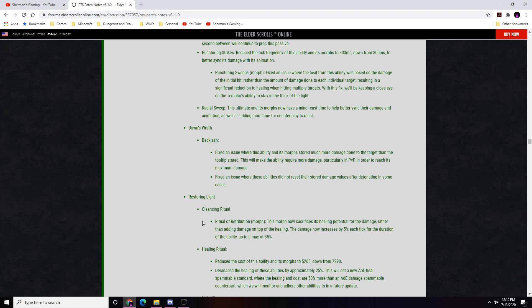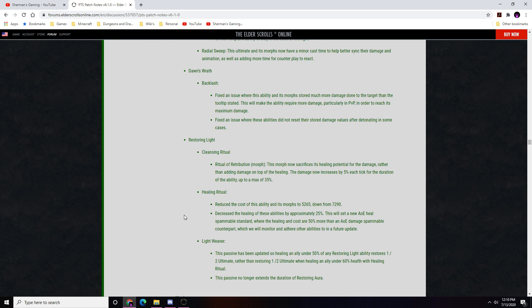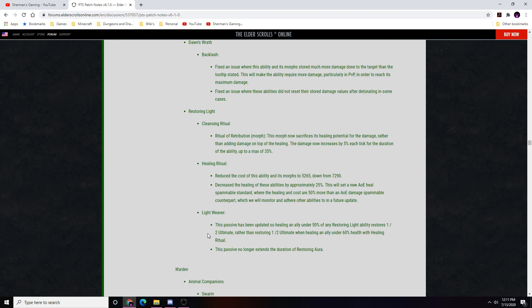Healing Ritual: cost reduced to 5265 down from 7290; healing decreased by approximately 25%, setting a new AOE heal spammable standard where healing and cost are 50% more than the AOE damage spammable counterpart. Lightweaver ultimate updated: healing an ally under 50% health with any restoring ability now restores 1–2 ultimate, down from 60%, and now applies to any healing ability rather than only Healing Ritual. The passive no longer extends the duration of Restoring Aura.